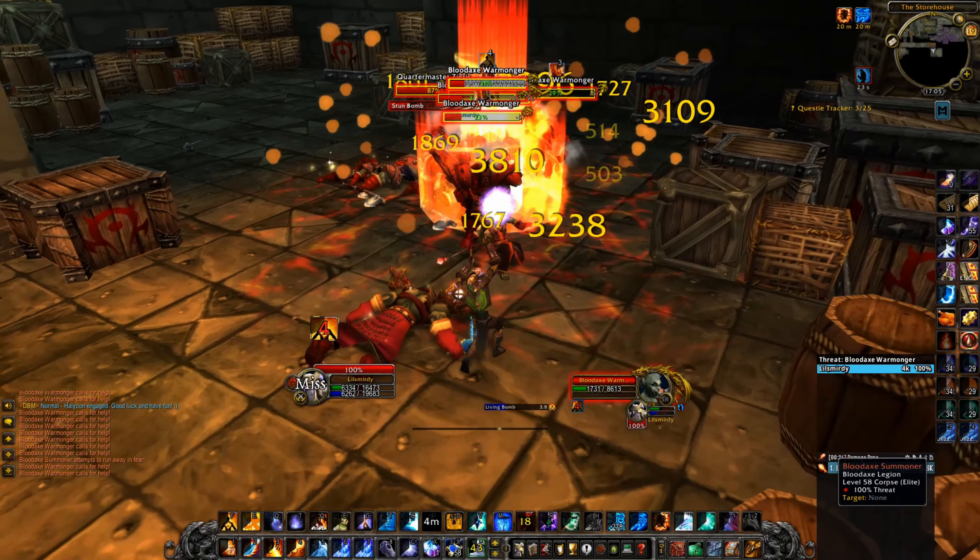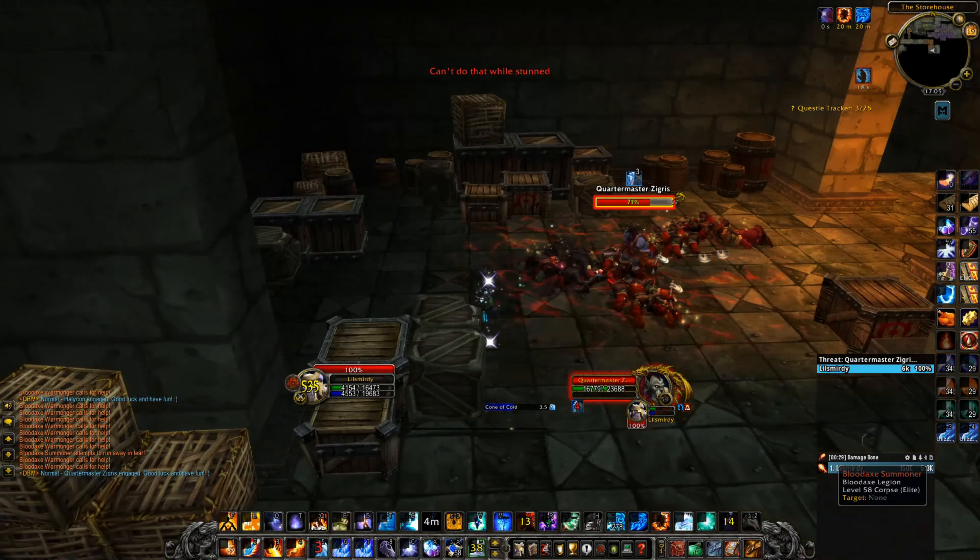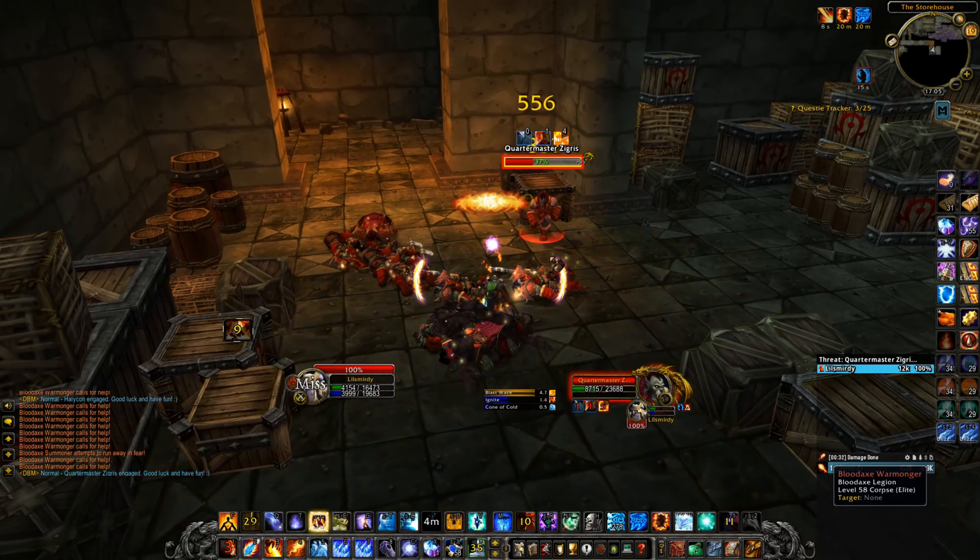Here I block to gather the mobs, then I AoE them down, and then I finish off the Quartermaster boss. You can Blink his stun that he does, which helps you kill it faster.